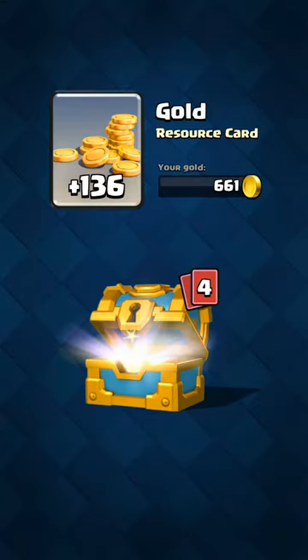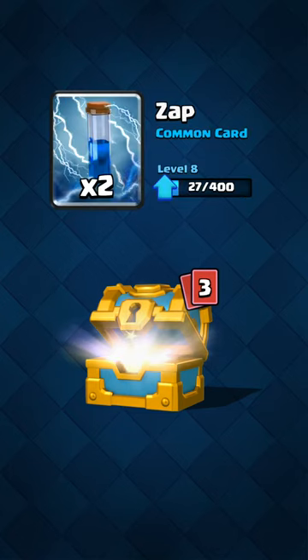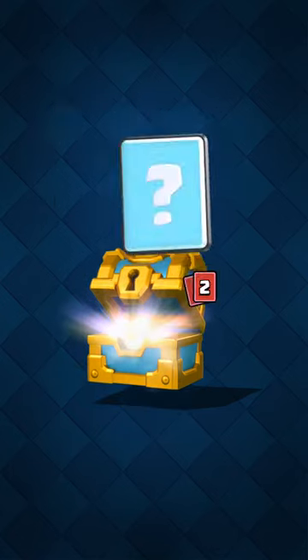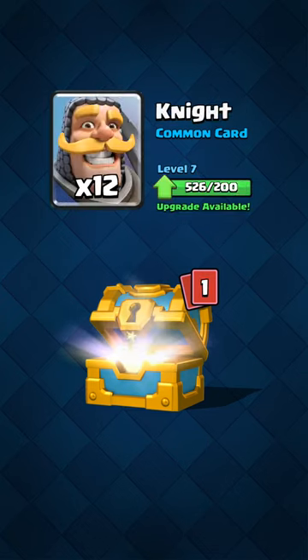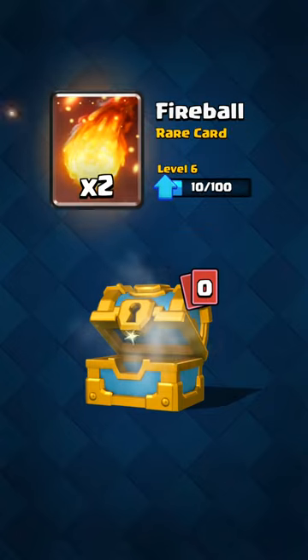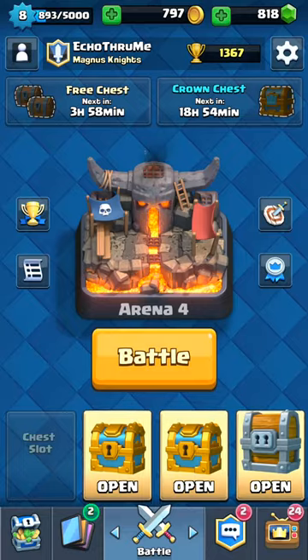Golden chest — 136 gold. Zap spell, I like that. A lot of bombers. I'm getting the feeling there's a bomber trend going on here today. The knight, which is not needed, and my fireball, which is already doing okay. Alright, three more to go.